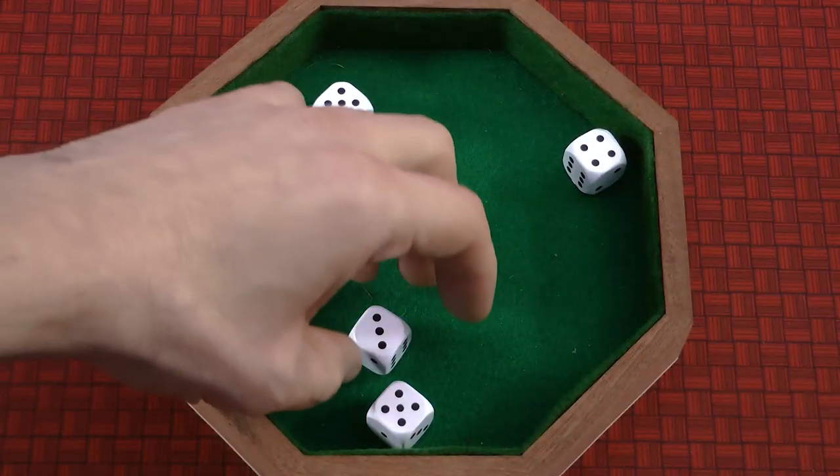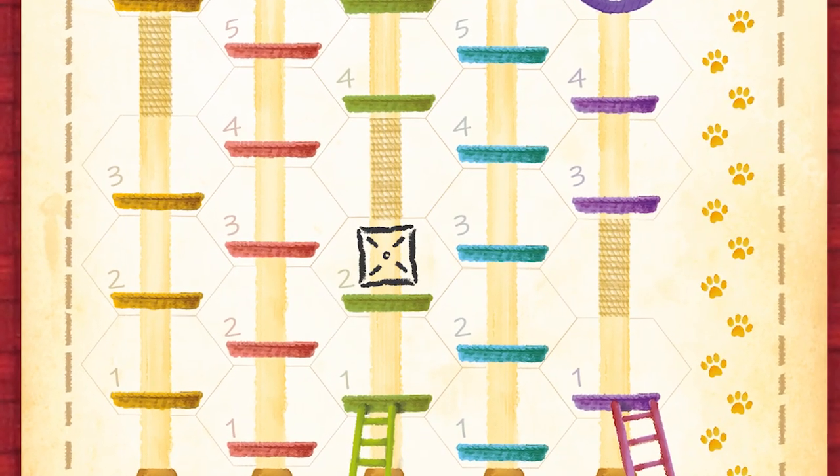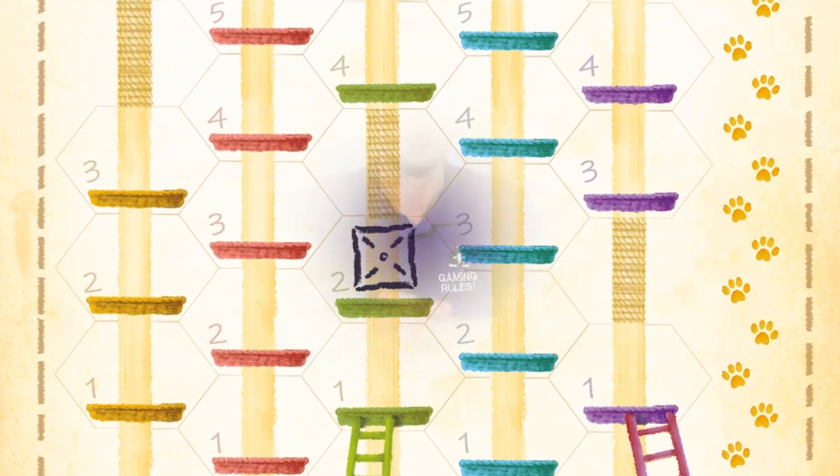The game plays over a series of rounds in which you will be selecting dice from a central pool and then drawing an item onto one of the available spaces on your sheet. You will score points for the items that you've added and for completed towers. The player with the most points wins.